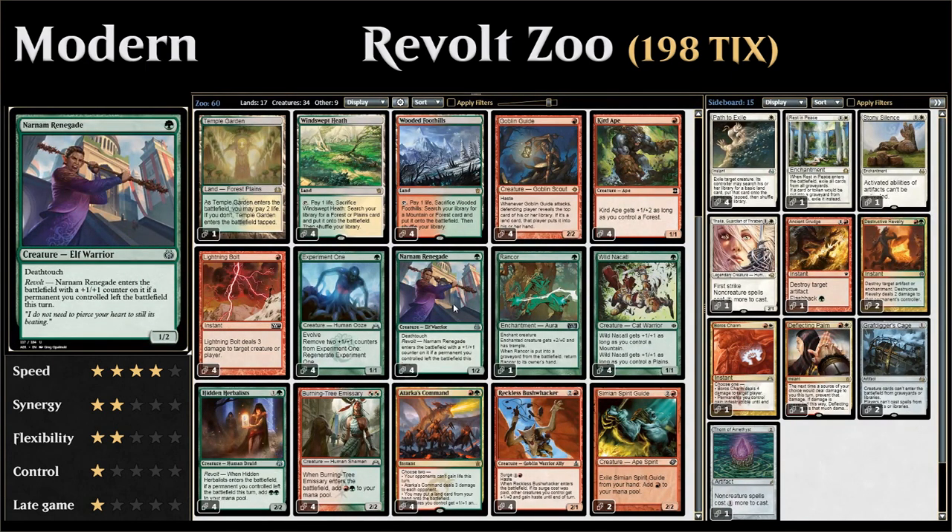Next up is our first Revolt card, Narnam Renegade — normally a 1-mana 1/2 with Deathtouch. But if we enable Revolt, meaning a permanent we control left the battlefield this turn, we get to put a +1/+1 counter on it instead. The easiest way to enable Revolt in this deck is by sacrificing a Fetch Land, letting us play Narnam Renegade on turn 1 as a 1-mana 2/3 with Deathtouch.